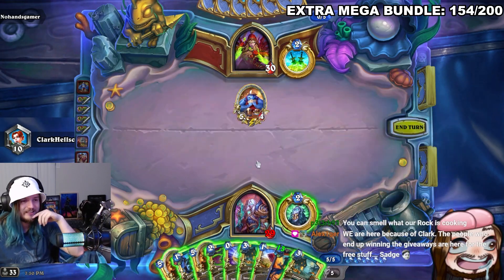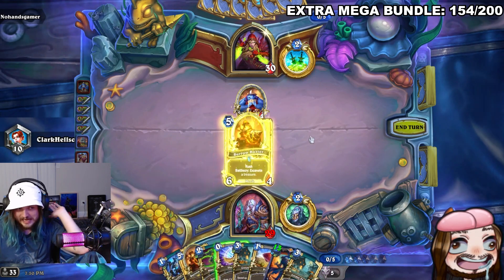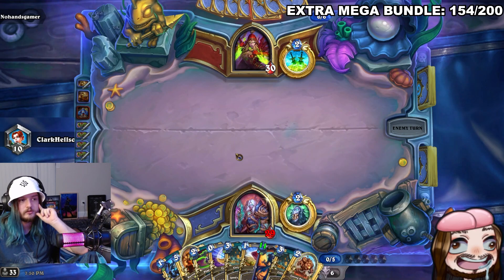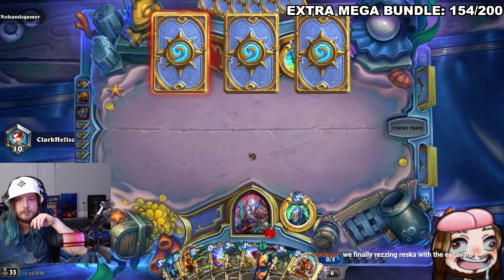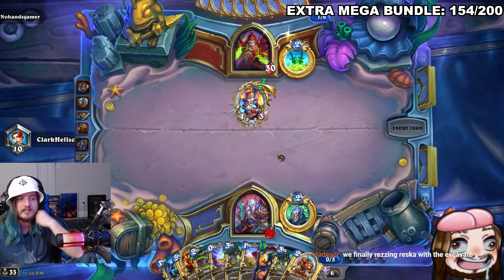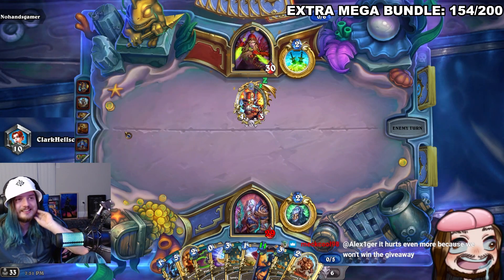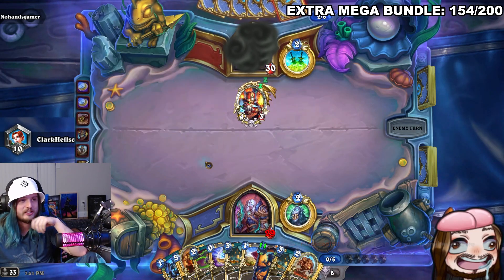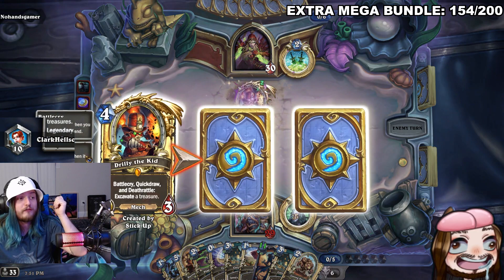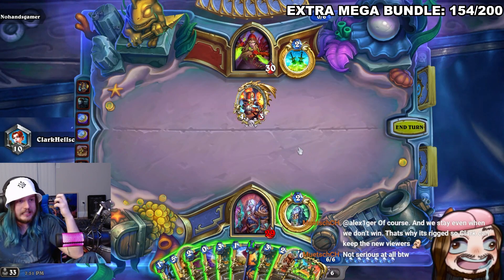Getting closer on excavations. He sees the Corpse Farm — a second one, doesn't want another. He decides to hero power and excavate, needing the excavation. If necessary he has a coin line: play this, then this, then the Corpse Farm. The streamer jokes about giveaway winners being there for free stuff. They finally rez something with the Azurite Rat — hasn't accomplished that feat yet. Then he draws Stick-Up off the top — 'oh my god are you kidding me! That is so not fair! Finally, finally, finally man!'